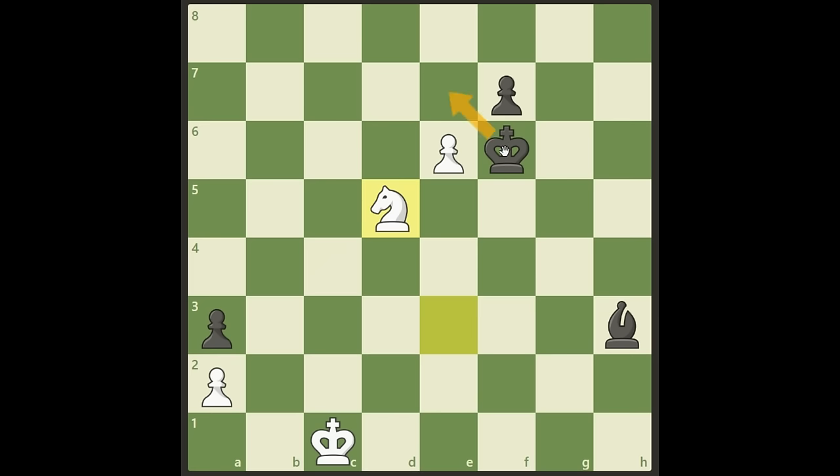He cannot go here — he has to go back or take here. But if he takes the pawn, we have a fork and we will take the bishop. And again, this endgame will be winning. I will show you later.